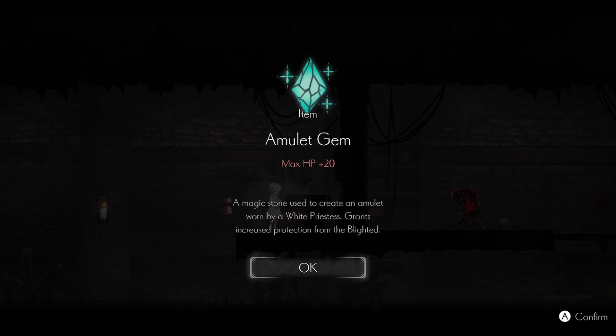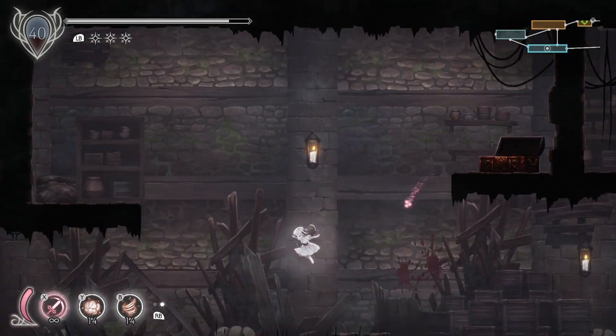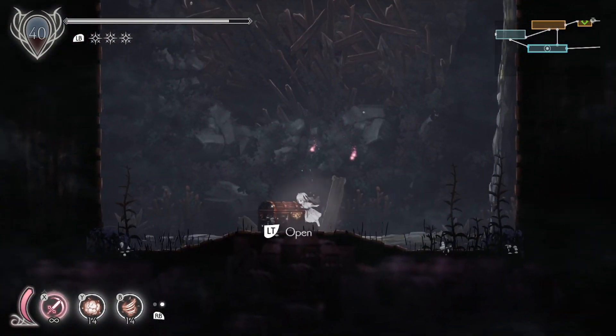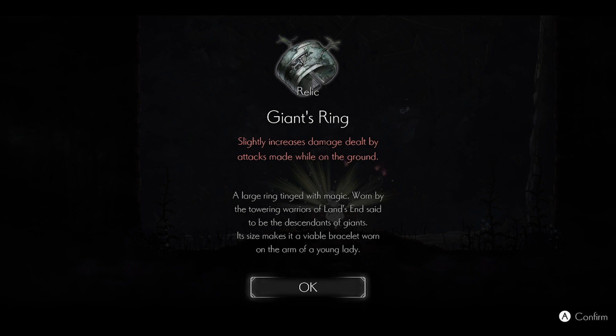It's not a relic, it's an amulet gem — max HP plus 20. That's like four amulet fragments at once. I think that's huge. And there's another thing: Giant's Ring, which is a relic. Slightly increases damage dealt by attacks made while on the ground — it's like the opposite of the rusted blue ornament. A large ring tinged with magic, worn by the towering warriors of Land's End, said to be the descendants of giants. Its size makes it a viable bracelet worn on the arm of a young lady.